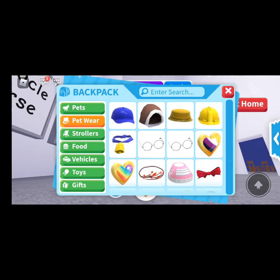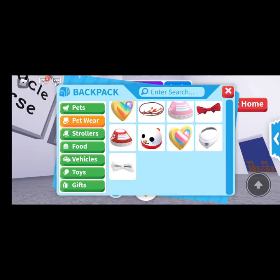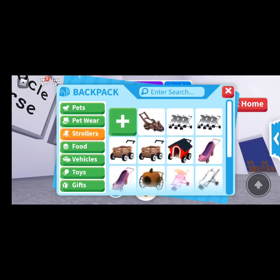The bride pin — you can get them for free every hour — gay bride pin, leaf crown, pink sneakers, pretty red bow, red sneakers, snowman winter hat — which is really cute on my snowman — trans bird pin, white bandana, and white bow tie. Onto my strollers.